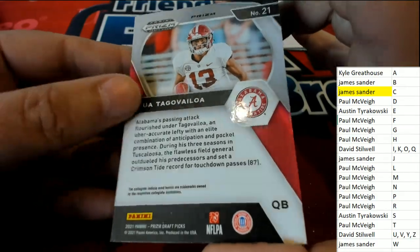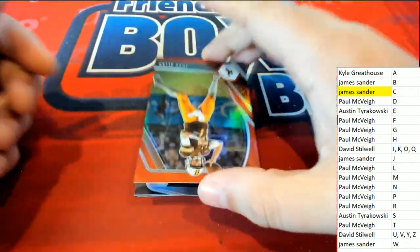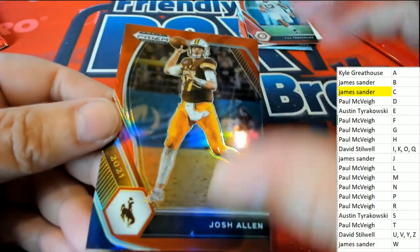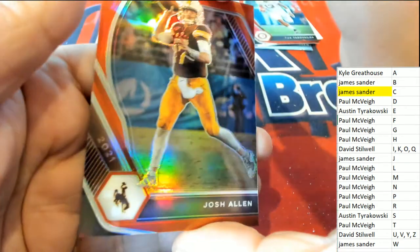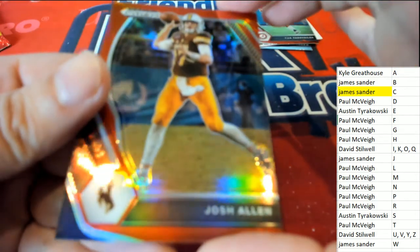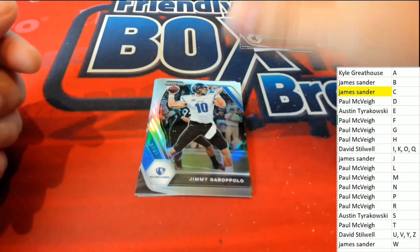Here's a Tua for letter T, for Paul — Alabama Prizm. Josh Allen red Prizm — number 299. Steve D says the pulsar is number 249 — that's really great, that's a really low number. Rookie auto, Jamar Chase.